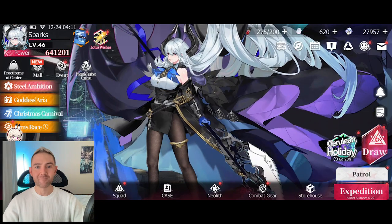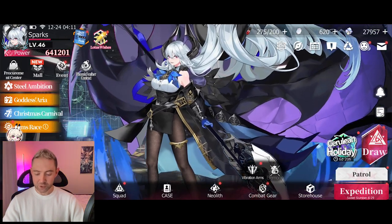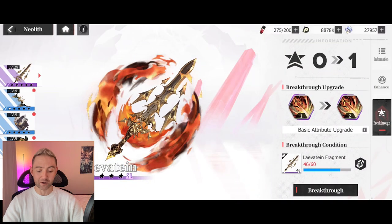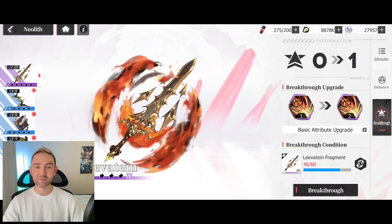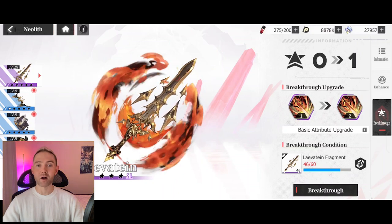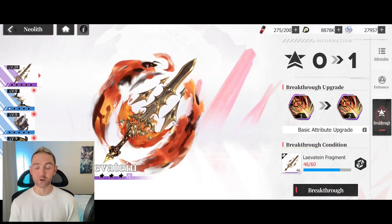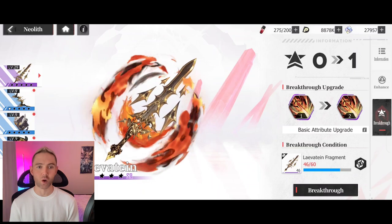Neoliths are something you get very early on in the game, but do have some nuances. I would definitely recommend building this sword — I always want to call it the Leviathan. It's a really good one that everyone should have, and it will cause burn. It's also going to be an SR that you have early on, and it's particularly good if you're building a burn comp. Burn is just pretty good even in a generic squad type build.